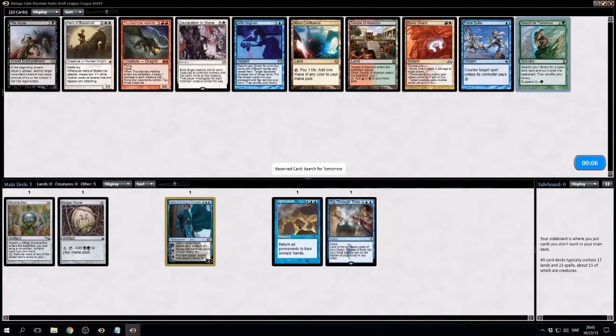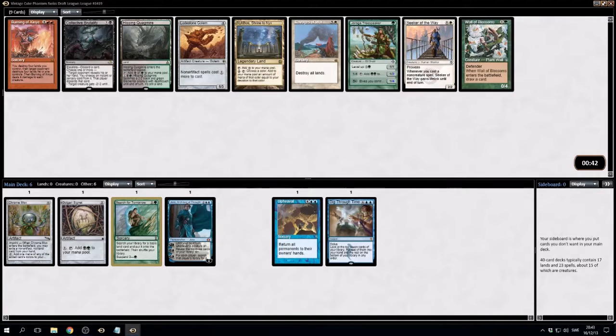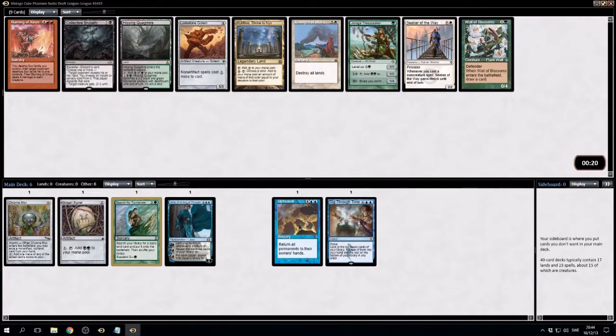Let's take Search for Tomorrow. There's Nykthos — I guess Nykthos could be a way to generate mana. What's this do? Burning of Zynia — destroy four lands you control, then target opponent destroys four lands, then it deals four damage to each creature. Let's try the Nykthos. Not sure where we are with this deck, to be honest, just yet.